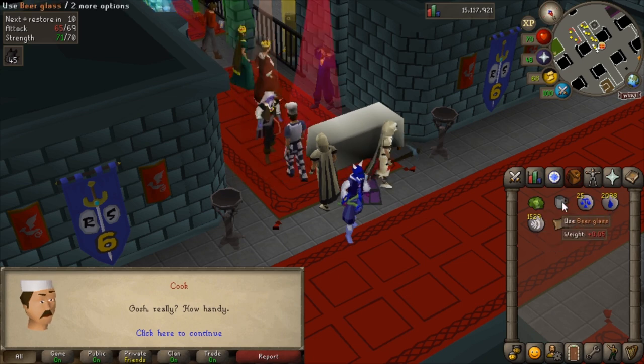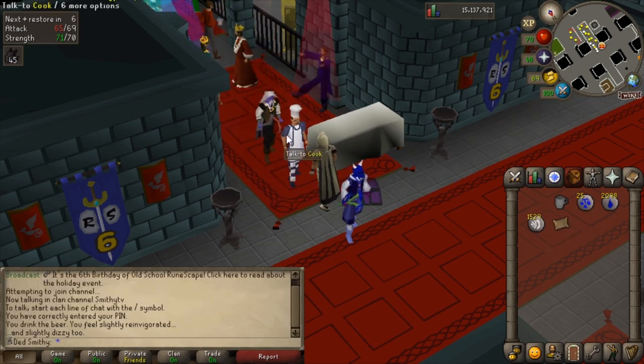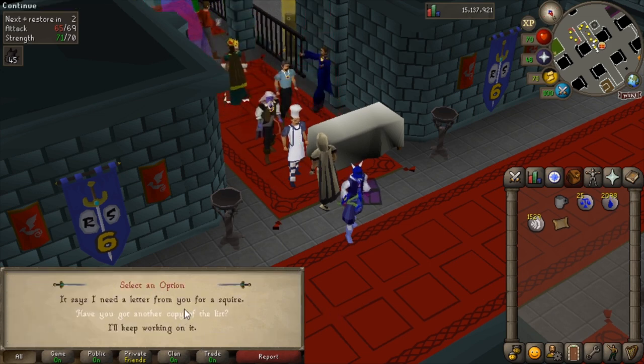Two things you'll need before is a cabbage and an empty beer glass as well. Talk to him again and he'll give you a copy of the list.